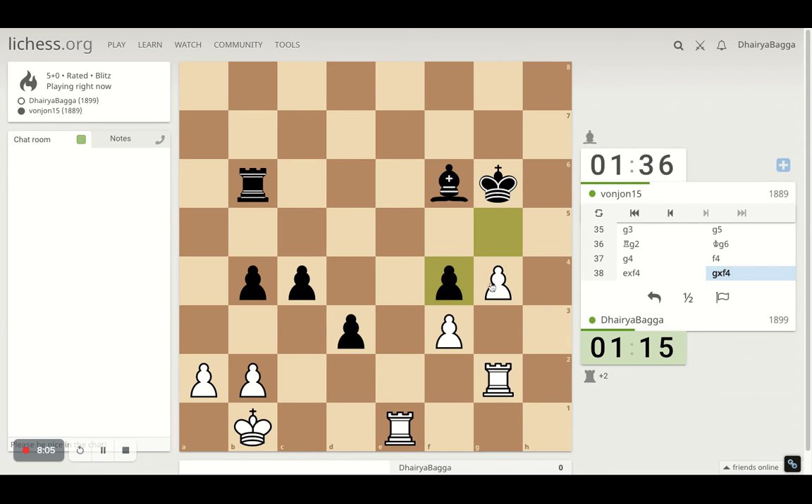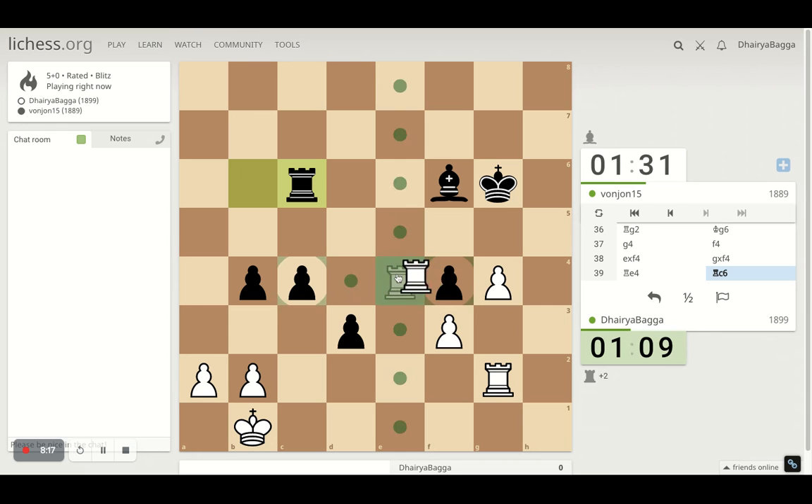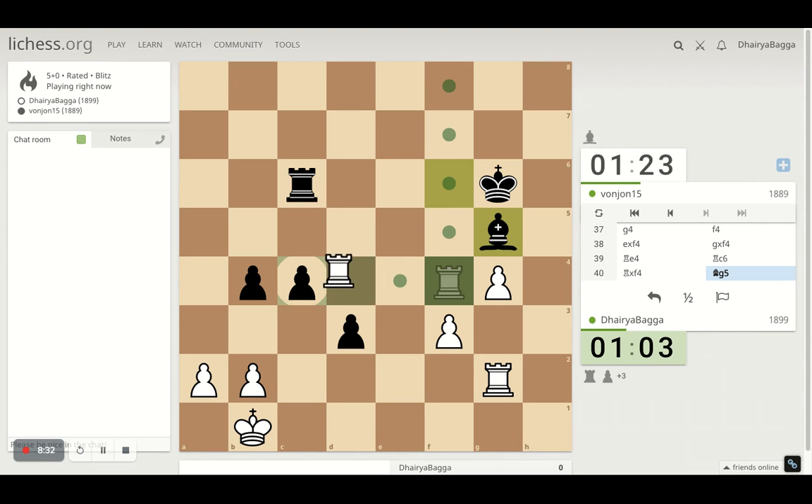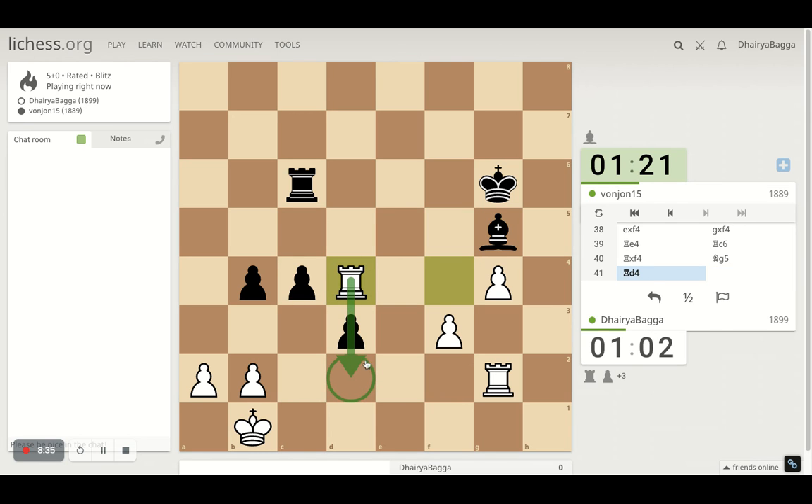I'll take. Opponent does take back. Now here goes the rook, attacking the pawn. Looks more comfortable now a bit. I'll take. Pawn forward is one option, I can take as well just to simplify. I'll go here so that I have this defense as well against the pawn.